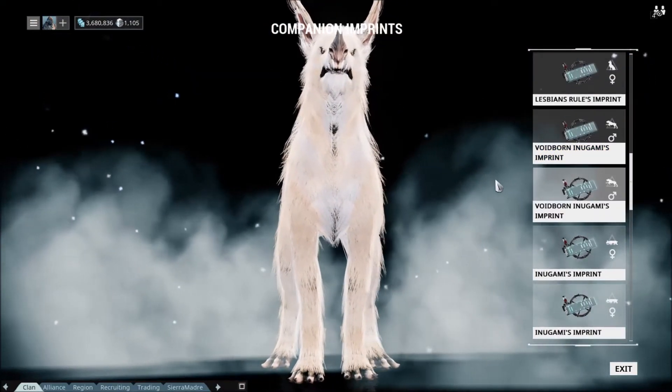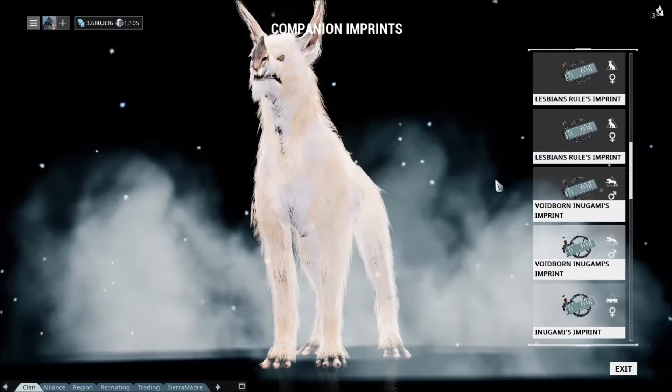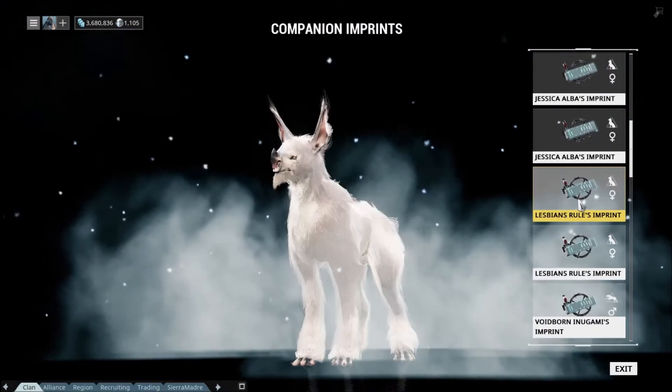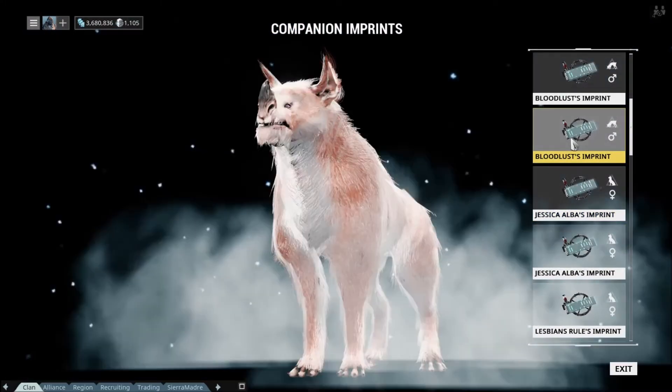Voidborn Inugami is probably my second favorite. He's actually lotus pattern but you can't really tell from the video — I assure you he is. And I don't think Jessica Alba is that special.